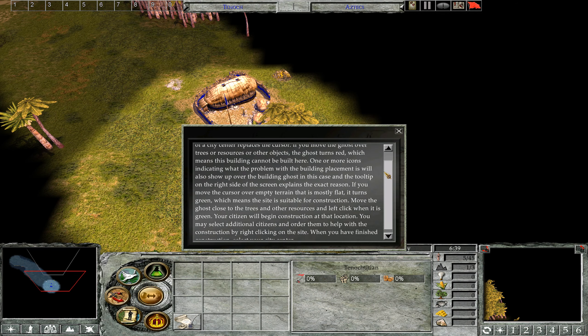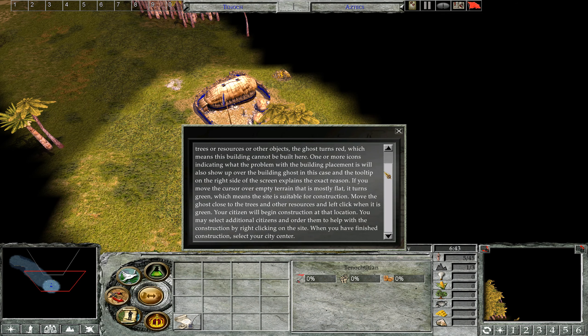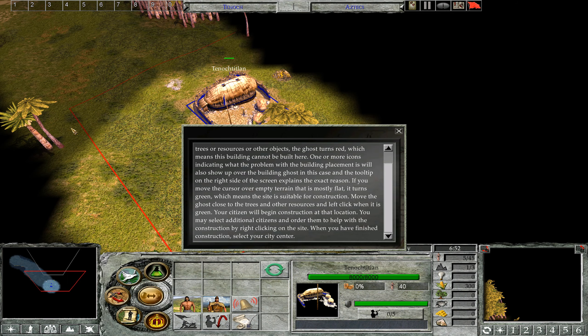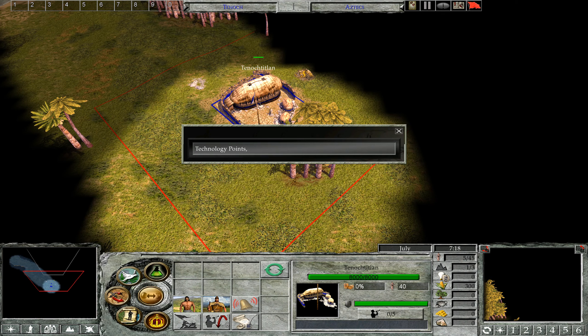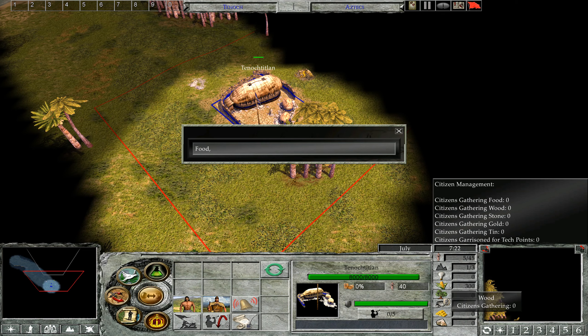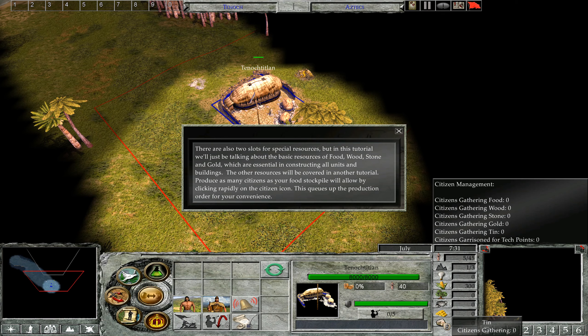Move the ghost close to the trees and resources and left-click when it is green — your citizen will begin construction. You may select additional citizens and order them to help with construction by right-clicking on the site. When finished, select your city center. You can produce new citizens from your city center by left-clicking the Citizen button in the Action Panel. Each citizen costs a certain amount of food. You can check your resources at the bottom of the screen — from top to bottom they are: population, territories, technology points, food, wood, stone, and gold. There are also two slots for special resources, but this tutorial covers only food, wood, stone, and gold, which are essential for constructing all units and buildings.